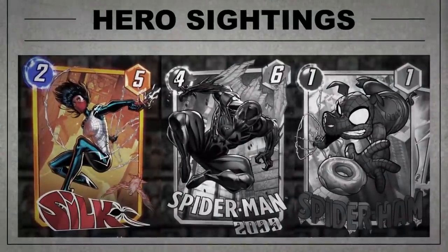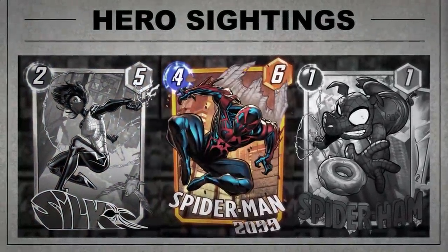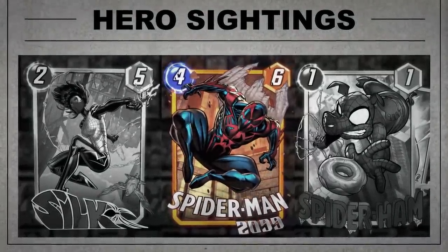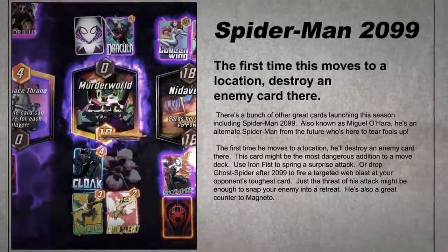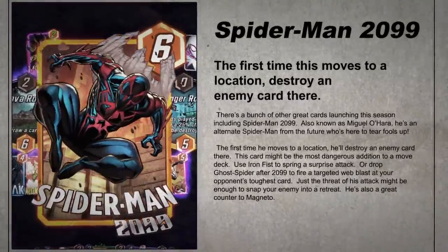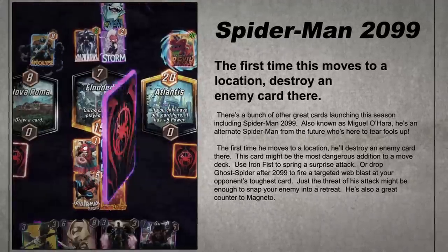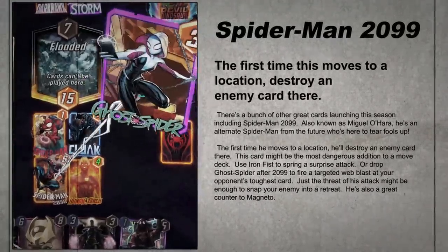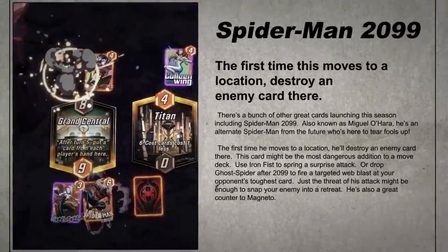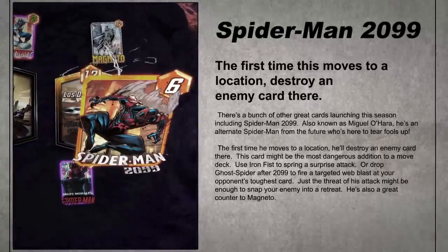There's a bunch of other great cards launching this season, including Spider-Man 2099, also known as Miguel O'Hara — an alternate Spider-Man from the future who's here to tear fools up. The first time he moves to a location, you'll destroy an enemy card there. This card might be the most dangerous addition to a move deck. Use Iron Fist to spring a surprise attack, or drop Ghost Spider after 2099 to fire a targeted web blast at your opponent's toughest card. Just the threat of his attack might be enough to snap your enemy into a retreat.